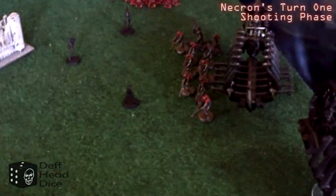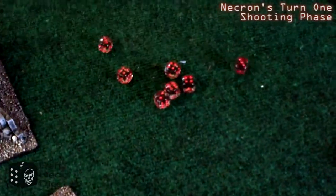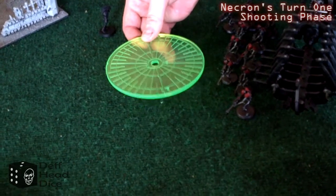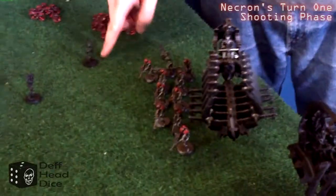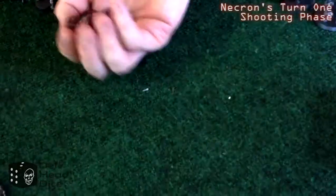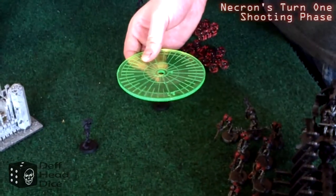The second Ghost Ark fires on another Sporemine, getting 10 shots, seven hits, and six wounds — taking out another Sporemine, but the explosion doesn't do any damage to Les. The Warrior Squad fires next with 18 shots, 13 hit, nine wound, again exploding with no damage done to Les. That brings us to the end of turn one.